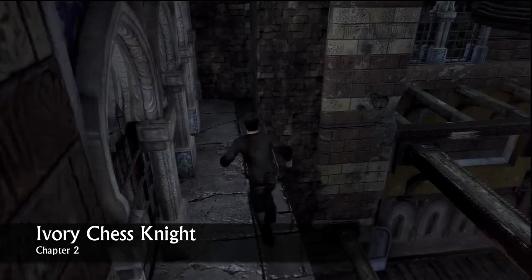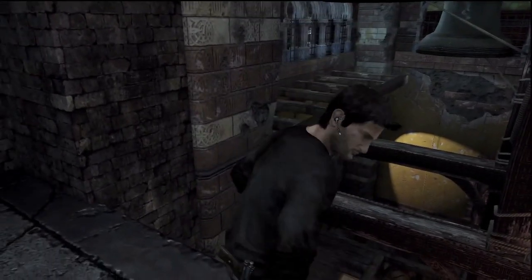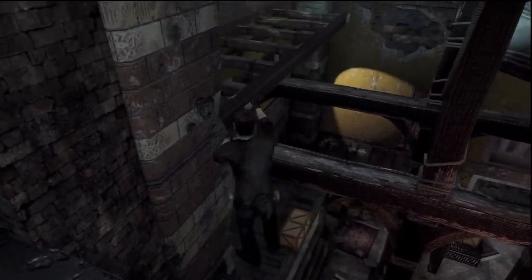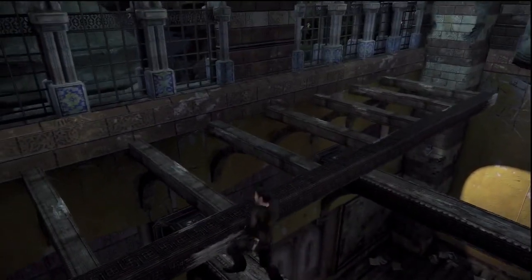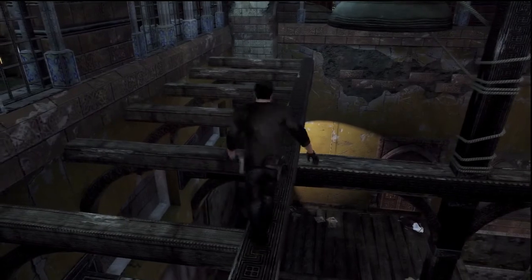After you use the tranquilizer gun, you climb up to the rafters, make that jump, climb up, go over there, pick it up — you're done.